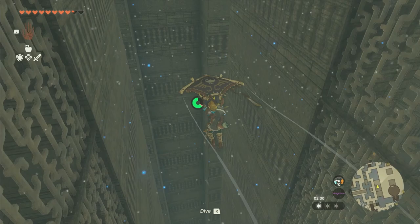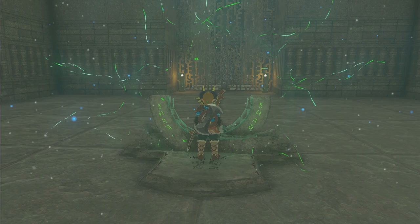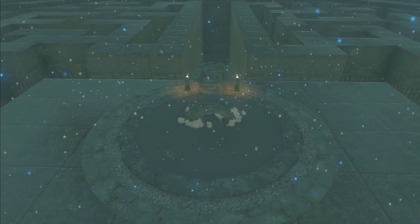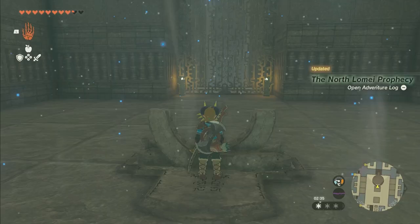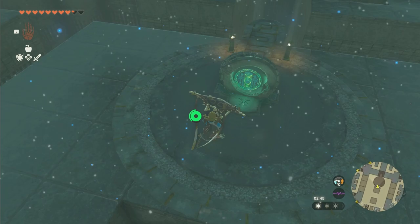Now we're right here on the map. Go right, then right again — that takes us into this room. Activating this one will do a little cutscene. Afterwards it'll activate something for us to interact with up there, and it'll put an updraft in the room so we can get up there. So now we jump and pull out the glider to get up to that.